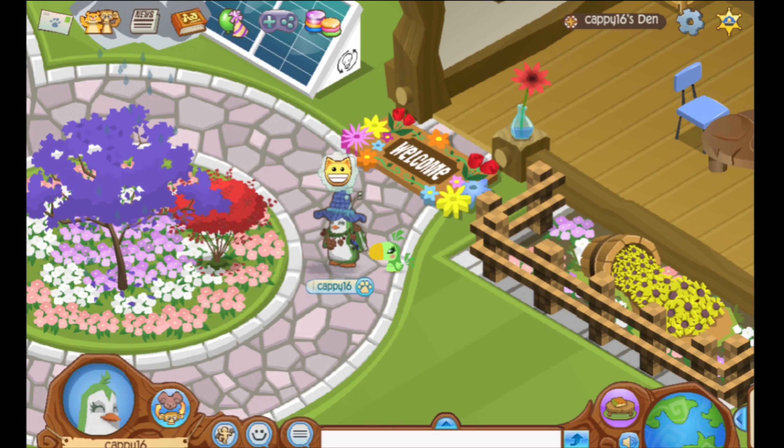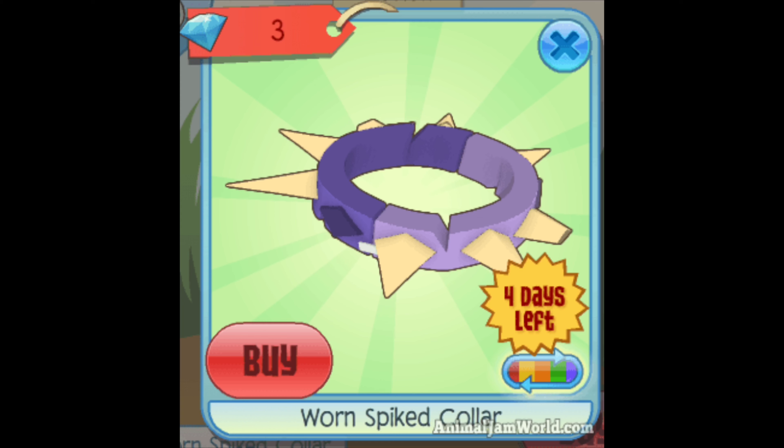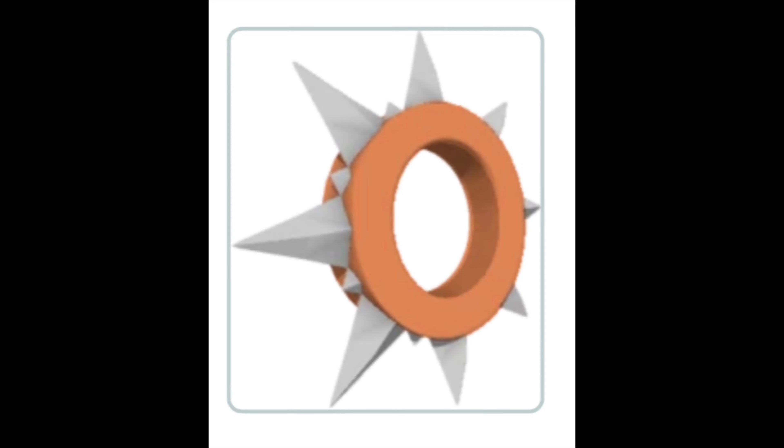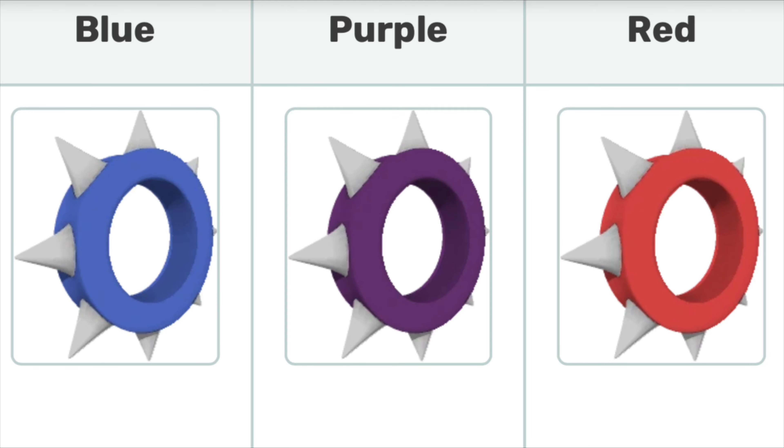On to the next item, which is a non-member worn spike collar — the only spike collar that non-members can actually wear. I went to Animal Jam Item Worth Wiki and saw that they were worth about a good short collar. I traded down my orange long collar to two good short collars, blue and red, and then traded a good short collar for the worn spike.